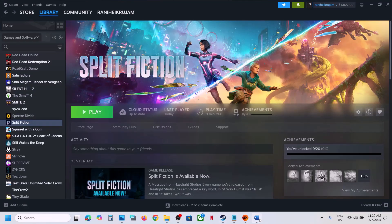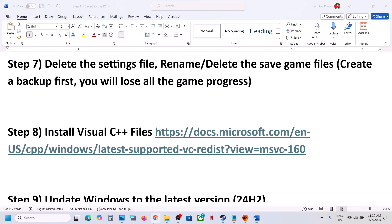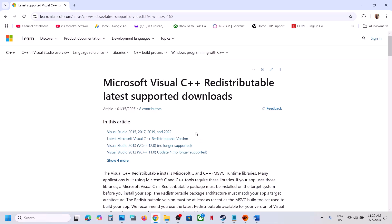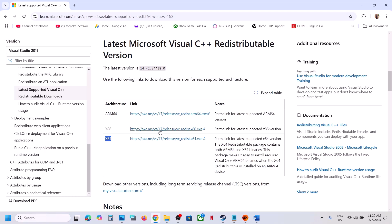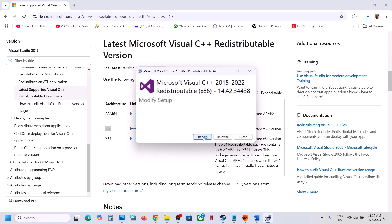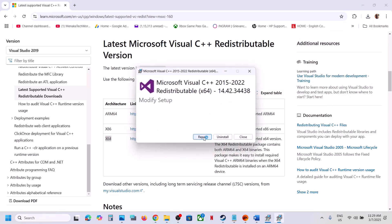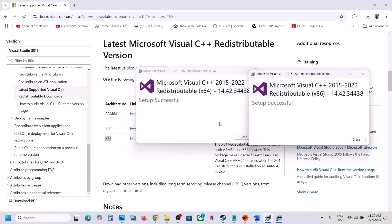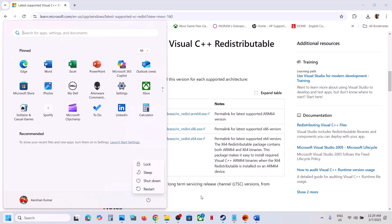The next step is to install the Visual C++ redistributable files. The link is provided in the video description. Open the link in a browser — you will see Visual Studio 2015, 2017, 2019, and 2022 redistributables. Download the x86 file and run the exe. If you see a Repair option, click Repair; if you see Install, click Install. Then download the x64 file, run the exe, and install it as well. Once both are installed, close the windows and restart your computer — restarting is required after this.